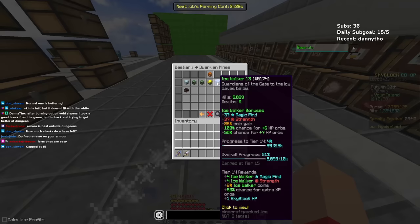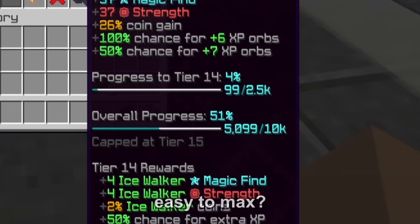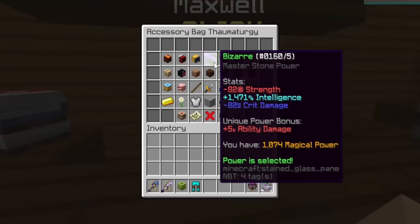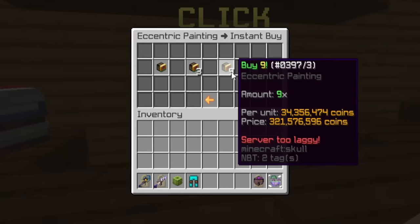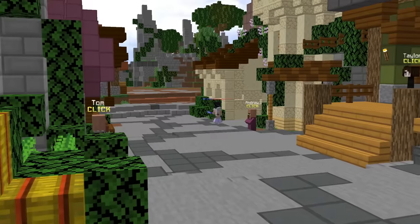The overall progress is at 51%. So 10K kills and then it maxes out? I think that's pretty easy. We have 5,000 kills and we max it out at 10K. I got it — bizarre. I think this costs a crap ton too. It would cost me 321 mil. I'm pretty sure these were way cheaper back then.